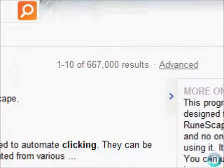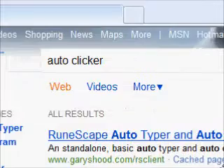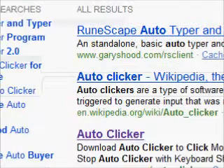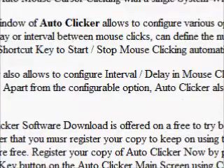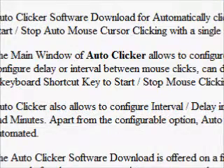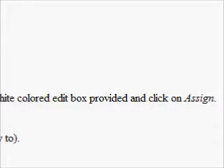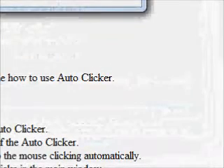First off, you need to download this program. You just can search up auto-clicker on Bing, like I did. Then scroll down to the third one — it just says auto-clicker. You click on it and it should look like this, and it should show a little picture on the right. Then you go to download and install auto-clicker. I already downloaded it, so I am not going to do it again.